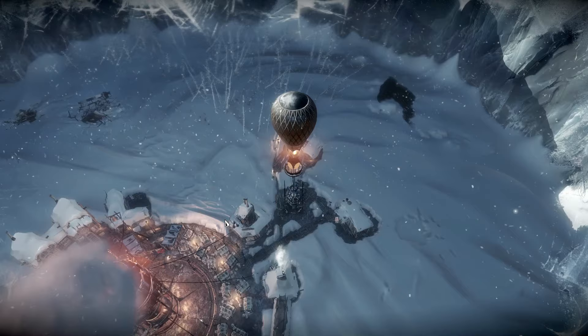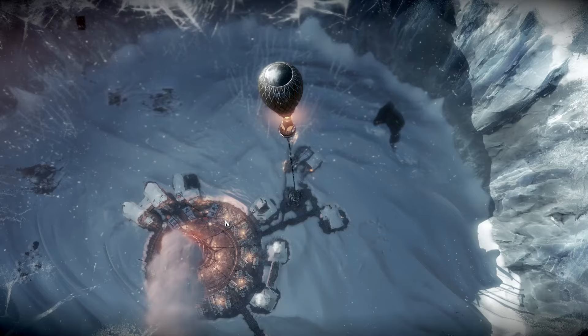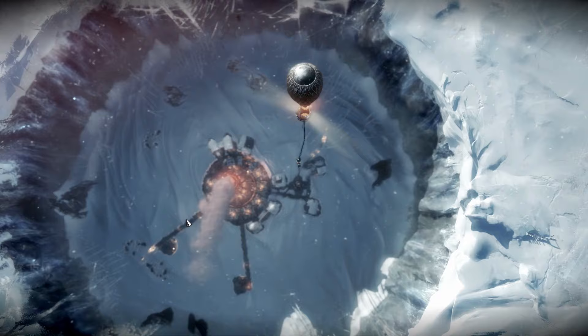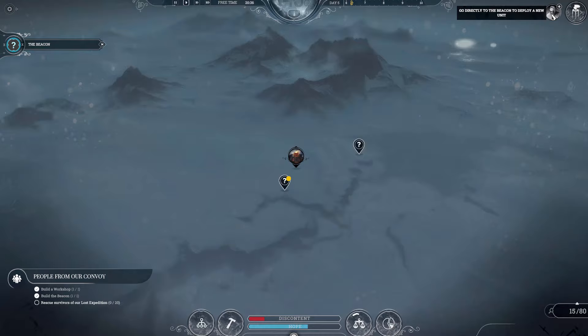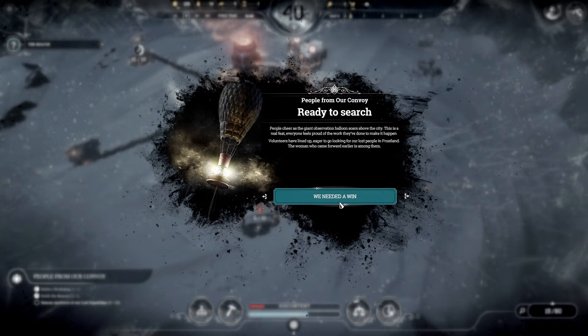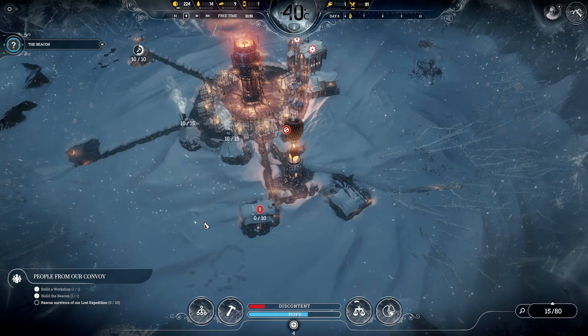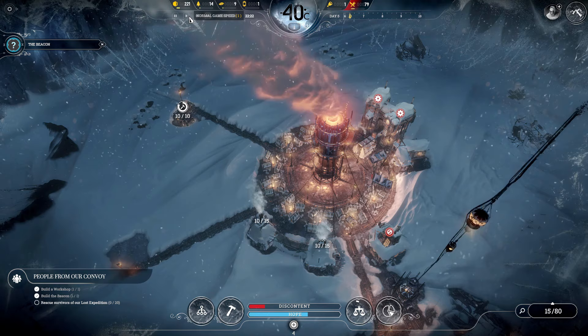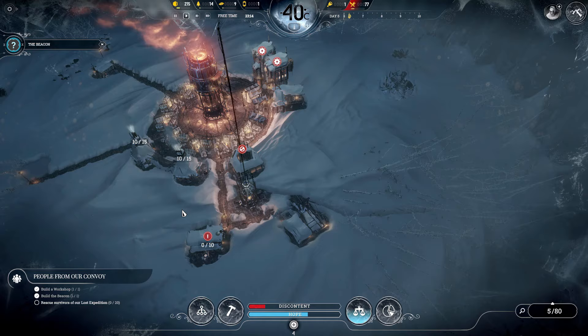This is the deployment of our beacon, which allows us to explore Frostland and start getting additional people into our city. This is where you have to start thinking more carefully about building layouts outside that initial steam circle and how you keep everyone warm. We need a win — we'll figure out a way to free up an additional five people to get that party created. We have 10 people in the sawmill collecting wood; ideally we'll want to keep those. The hunter's huts now have 10 and 10 — I've harvested five people from a hunter's hut, so both are at two-thirds capacity, and we still have five people left.